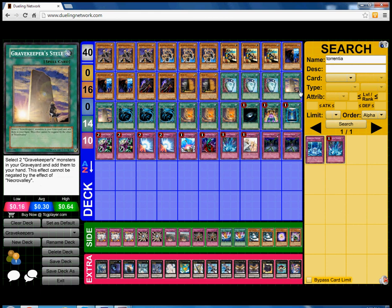Next we of course play double Gravekeeper's Stele — this card is your recycler of the deck. It recycles your Gravekeepers from your graveyard and adds them to your hand. Really really good.